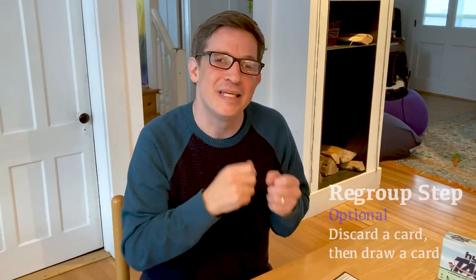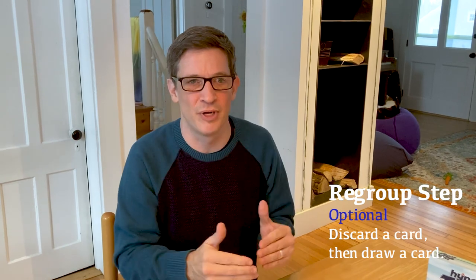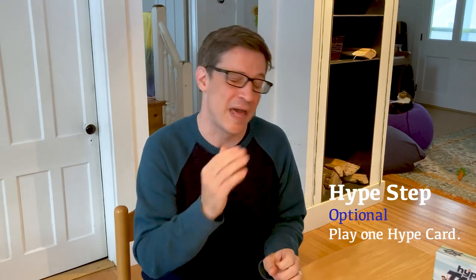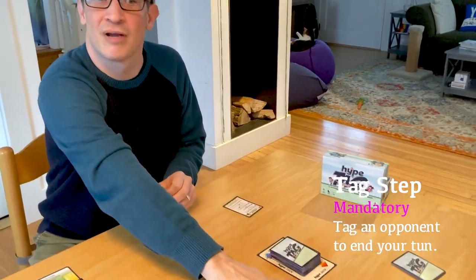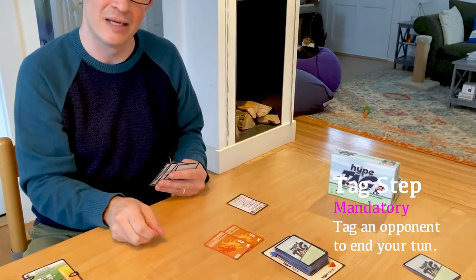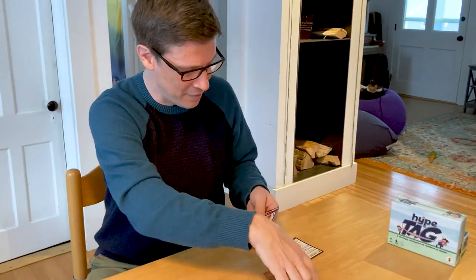Okay, recap: first part of your turn is regroup — you can discard a card from your hand to draw a card from either deck; it's optional and if you skip it you cannot go back. Second phase is the hype step — play one hype card from your hand, usually a mischief card or character card; also optional. Third is the tag step — take the target, target an opponent, then play a tag card from your hand into your field. Do the primary effect first, and if you completed a pair you get the pair effect too. Always do things in order — and that's your turn.